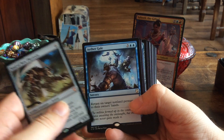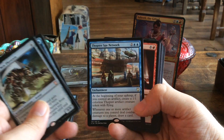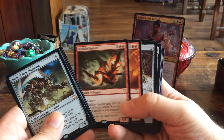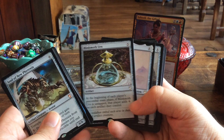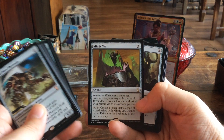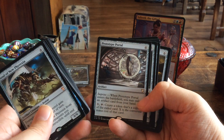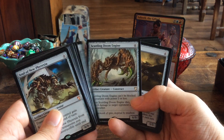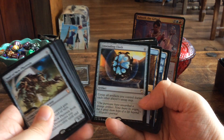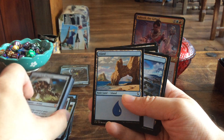Next up we have reprints: Soul of New Phyrexia, Aethergale, Inkwell Leviathan, Saheeli's Artistry, Sharding Sphinx, Thopter Spy Network, Blasphemous Act, Chaos Warp, Hellkite Igniter, Magma Quake, Blinkmoth Urn, Bosh, Iron Golem, Darksteel Juggernaut, Duplicant, Mimic Vat, Mirrorworks, Mirror-Ball, Prototype Portal, Psychosis Crawler, Scuttling Doom Engine, Steel Hellkite, Thopter Assembly, and Unwinding Clock. There are a lot of great reprints here, like Unwinding Clock and several other cards.